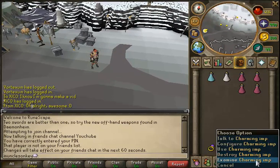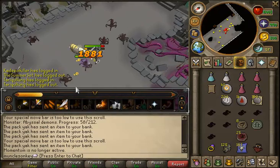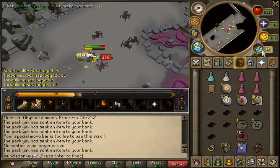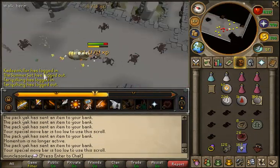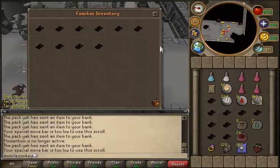You can also configure the Charming Imp to only pick up a certain kind of charm. For example, if you only want Crimsons and Blues, you can configure him to only pick those up, and the Gold and Green charms he will crush — kind of like a Bone Crusher — and you'll get a small amount of XP for them.